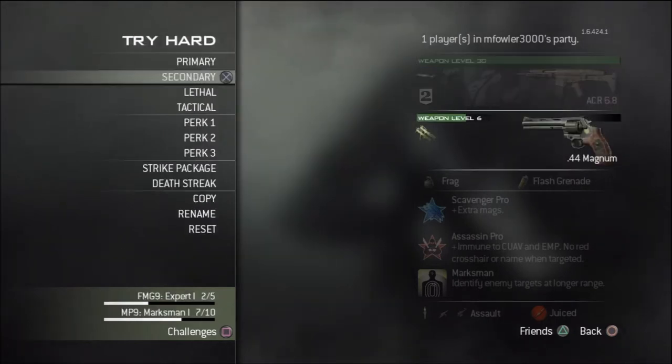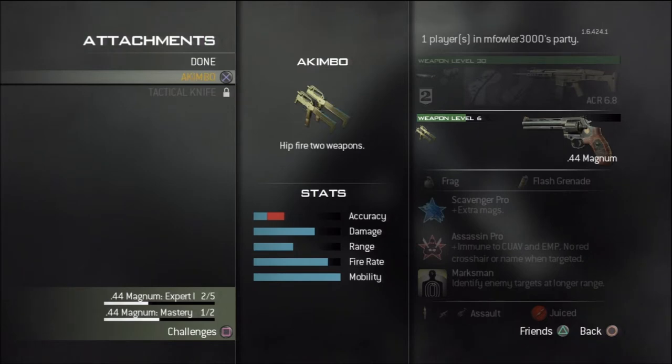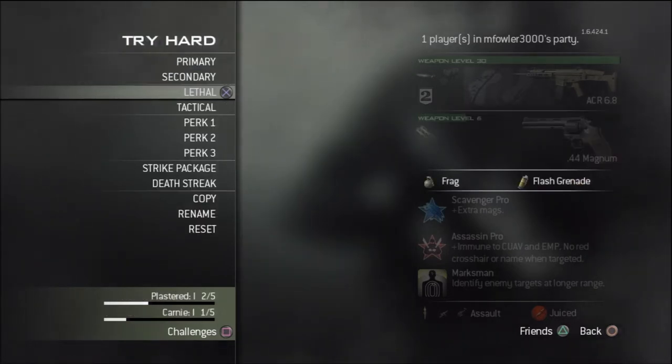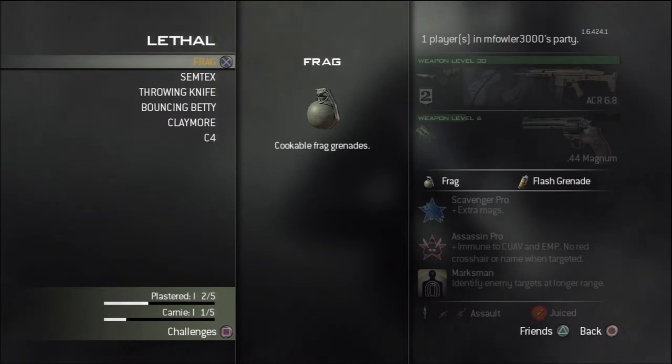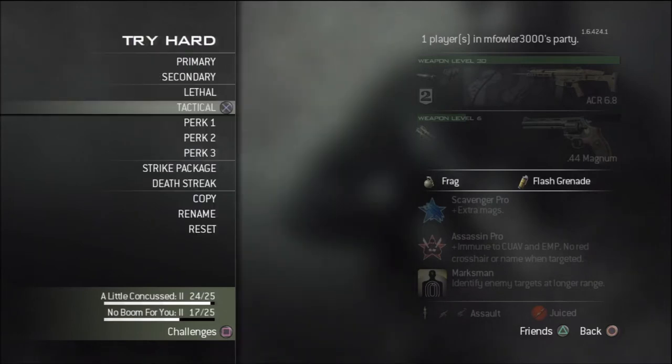For the secondary, a sidearm such as the .44 Magnum with akimbo would do well, as the fast animation when switching guns allows you to engage in close ranges with a much more efficient weapon. Equipment choice is mainly up to you and can be adaptable depending on game mode and style of play. For this class, a frag or semtex is recommended, and a flash or stun grenade is a great choice.